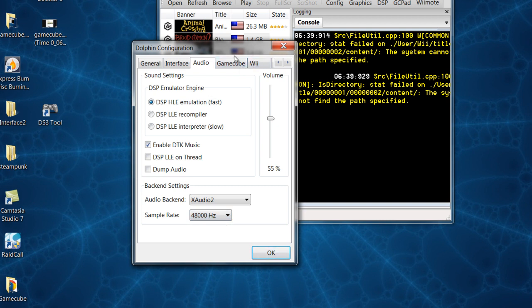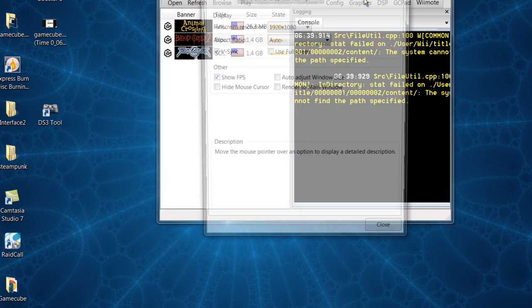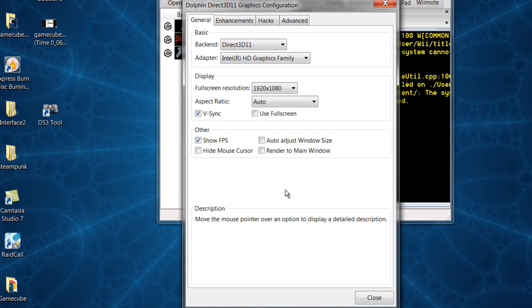Now we're done with Configuration. We're going to head over to Graphics — this is what matters. Starting from the top and going to the bottom: if you have Direct3D 11, use it; if you have Direct3D 9, use it. It doesn't matter if you have a low or high graphics card — use the latest version. This is just your adapter, your graphics card.